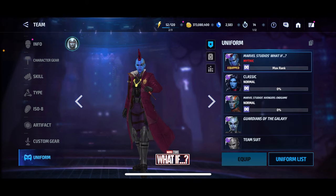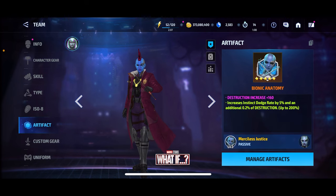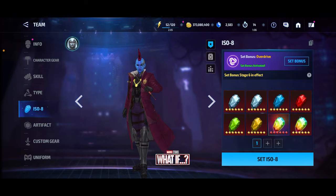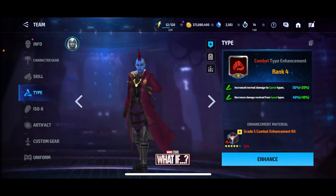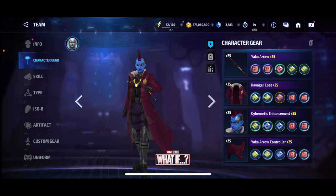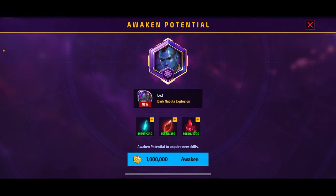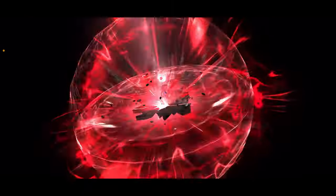We got her uniform to mythic, we got a 160 proc on her with no special stats, a five-star matching instinct — very nice. Stage six of overdrive, rank-four combat type enhancement, max skills obviously. We got 25 gears with some decent uru, a couple four-stars on there, and then the rest is sort of mediocre. Let's go ahead and transcend her — three, two, one, bang. There we go, Nebula transcended with her brand new Supernova Ravager look.